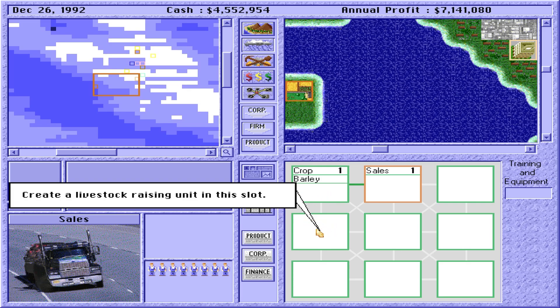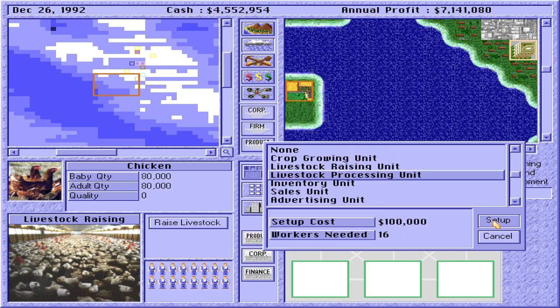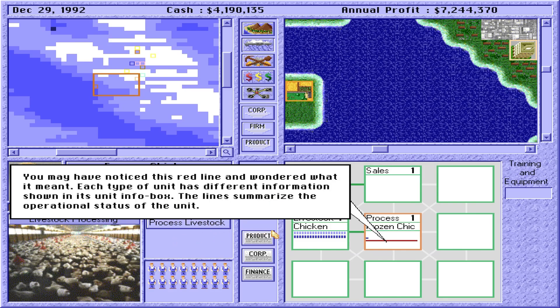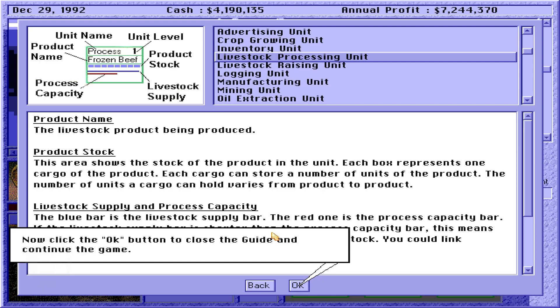Now let's see how to set up some other units to raise livestock. Create a livestock raising unit in this slot. Click the Raise Livestock button — chicken? Now set up a livestock processing unit next to the livestock raising unit. Link the two units together. Click Process Livestock and select Frozen Chicken. You may have noticed this red line and wondered what it meant. Each type of unit has different information shown in its unit info box. To determine the meaning of these indicators, look at the Manager's Guide — it gives detailed information about the data shown in each type of unit.